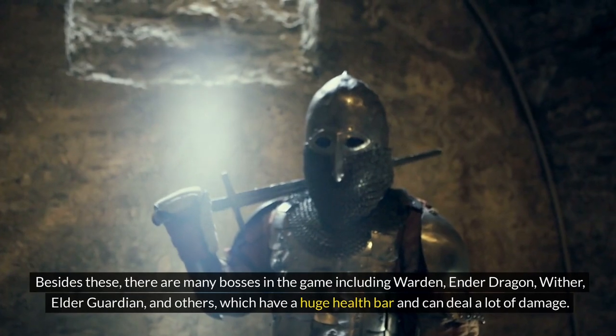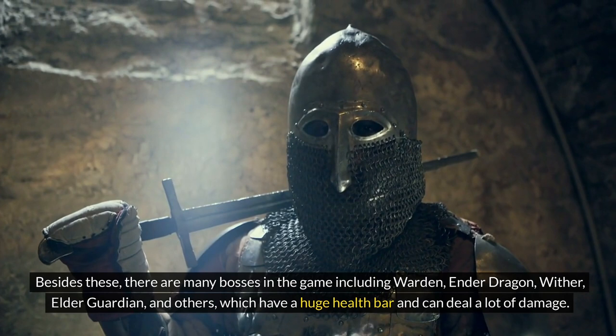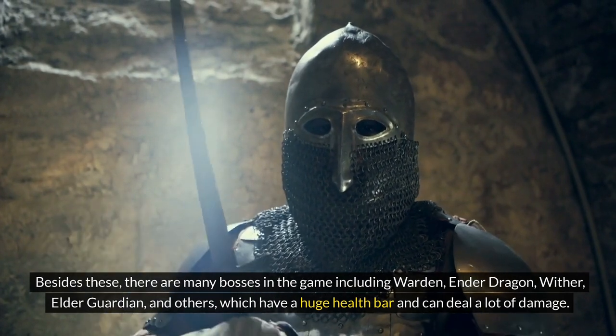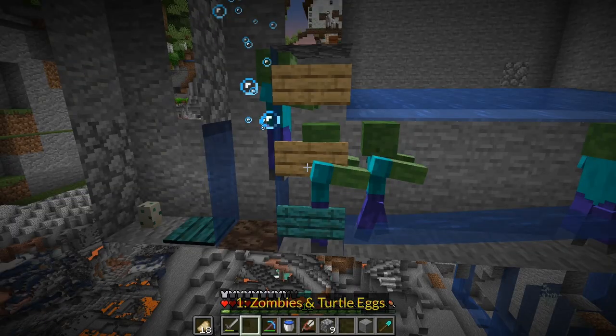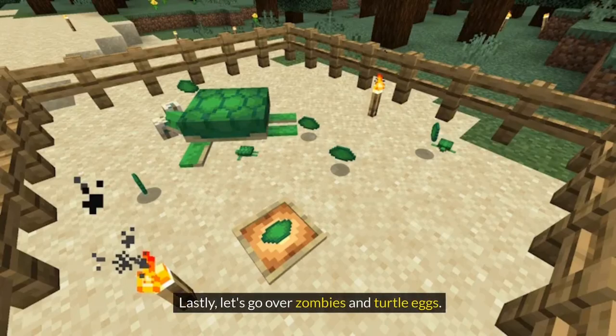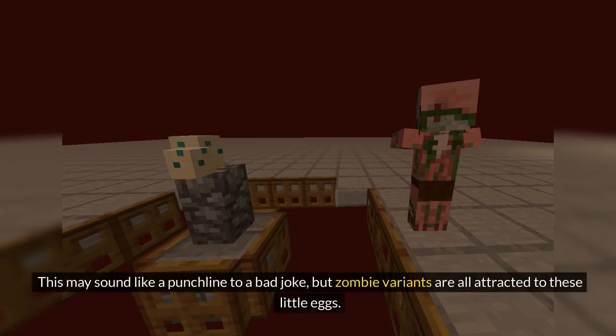Besides these, there are many bosses in the game including Warden, Ender Dragon, Wither, Elder Guardian, and others, which have a huge health bar and can deal a lot of damage. Tip 1: Zombies and Turtle Eggs. Let's go over zombies and turtle eggs. This may sound like a punchline to a bad joke, but zombie variants are all attracted to these little eggs.